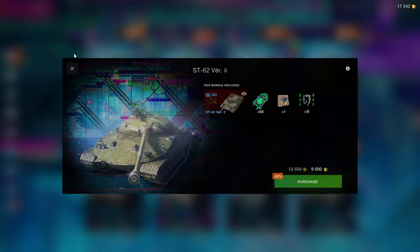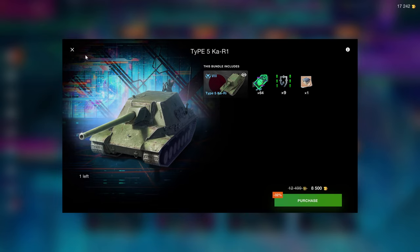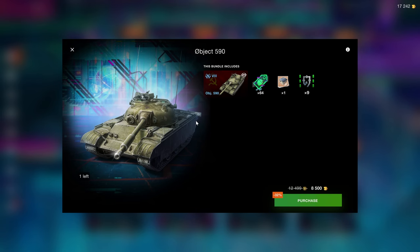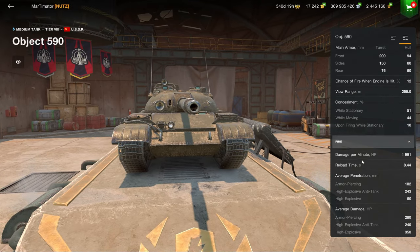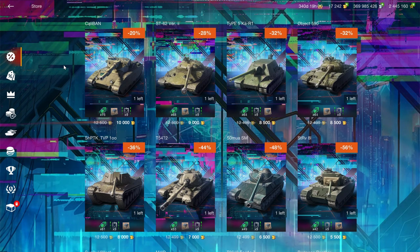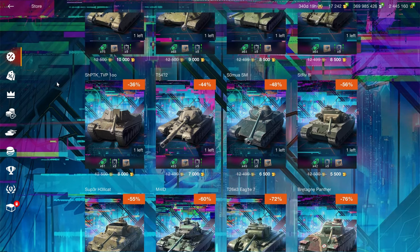The ST-62 is redundant and pointless given that the Object 590 is here, so ignore that. The Char-A is a waste of space — get the WZ-120. If you have something like an AMX CD-8, you don't need it; it's just redundant. The Object 590 is better than the ST and is probably currently the best of the Soviet medium collectors and premiums. If you're looking for a Soviet medium tank, this is the one I would get. Personally, I would still recommend the Centurion over this one, but if you already have the Centurion and want another, then the Object 590 is what I would consider.